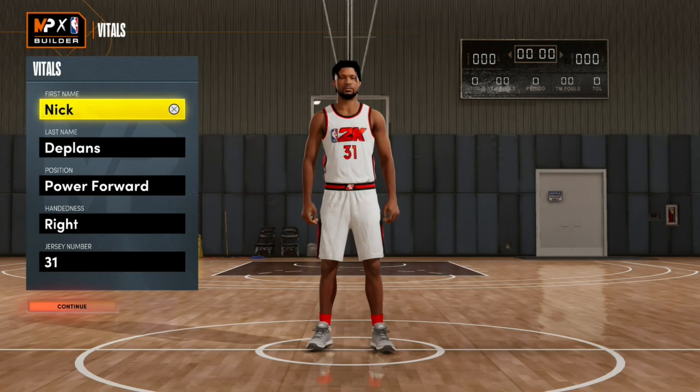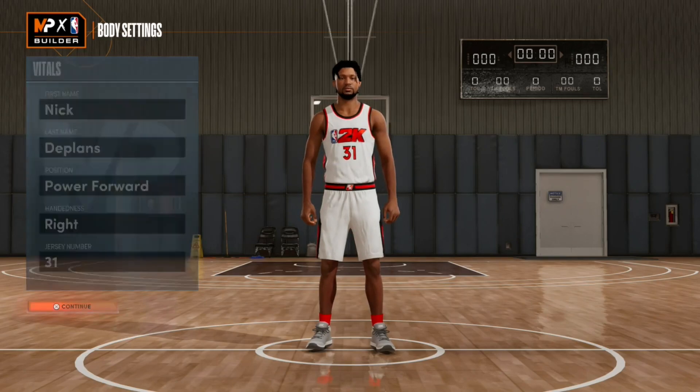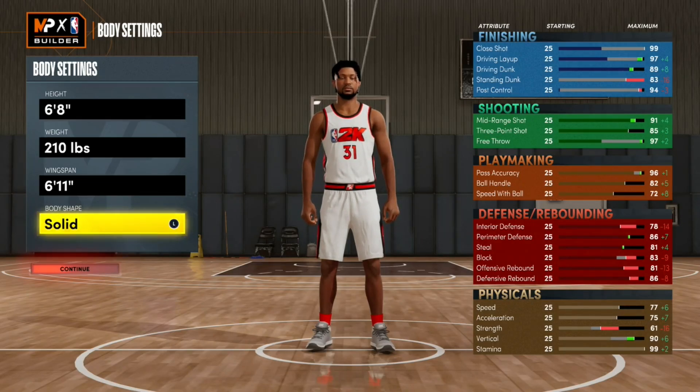You're going to want to go power forward. Your handedness, whether you're a righty or lefty, do whatever you want. Jersey number doesn't matter either. Then over here at body settings, you want to go with 6'8", 210 pounds, and a 6'11" wingspan. I went with solid body shape.